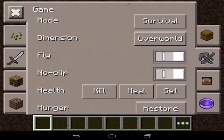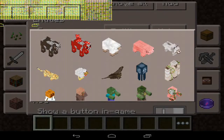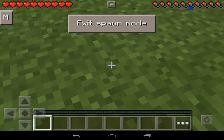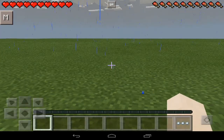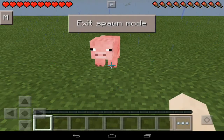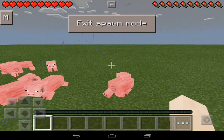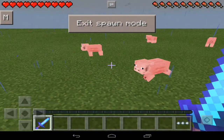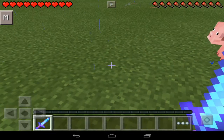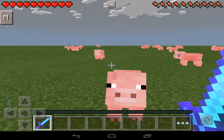You can also spawn entities. I wish it would save your position but it doesn't. So you can spawn a mob — let's say a pig. You go into spawn mode and place with your fist, and there you go — you get a bunch of pigs spawned in, which is pretty cool. If you exit spawn mode, you go back to normal.